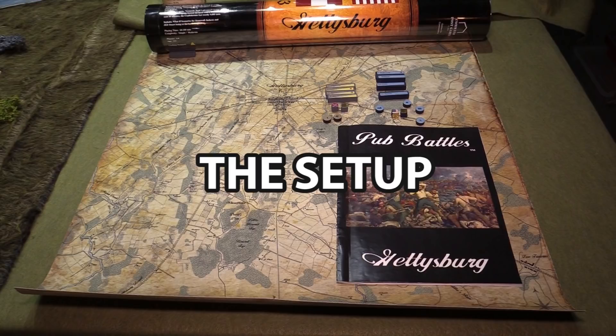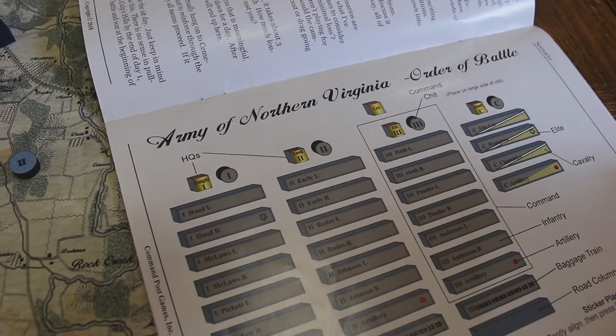Now let's talk about how you actually go ahead and play this game, and luckily in the case of Pub Battles, including the Gettysburg game, it's pretty damn easy. Setup is dictated by the book — it'll tell you exactly which pieces you need if you're playing day one, two, or all of the days, and where they enter the map. You just pull those pieces out, get them lined up, and importantly, it'll tell you which chits you have to put in the bag.